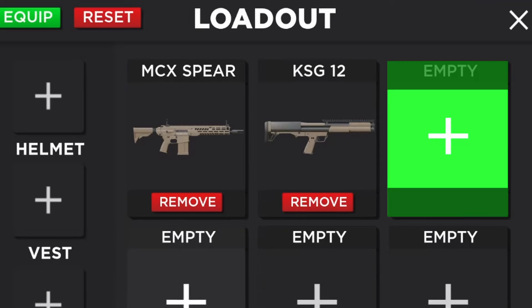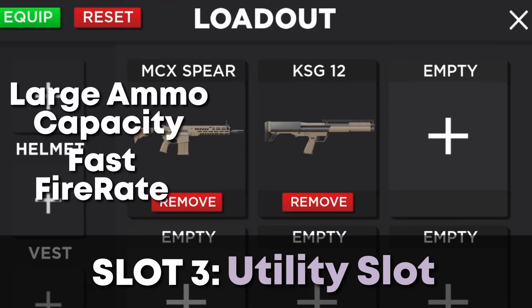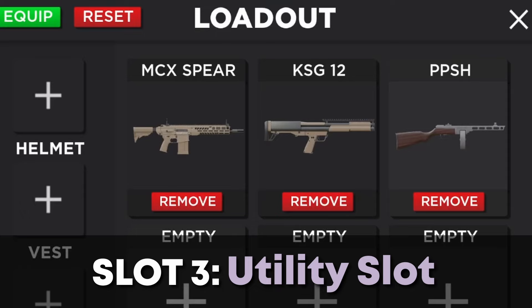The third loadout slot is what I refer to as a utility slot. When your main assault rifle's ammo runs out, switch to this weapon. There are many weapons you can use here, but I prefer weapons with a large number of bullets and a fast fire rate, such as the P90 or PPSH. If you have the explosive sniper game-pass, you should use it as your utility slot.